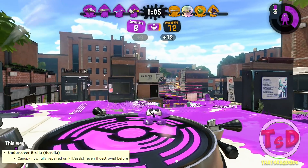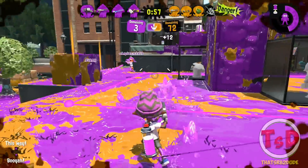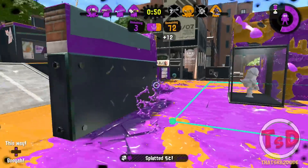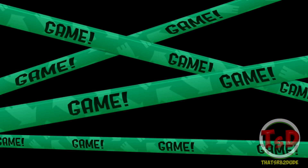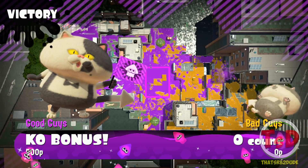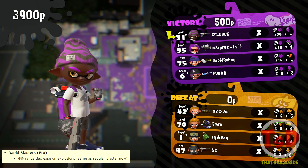Really interesting buff for the Undercover Brella: if you get a kill or an assist while your brella shield has been destroyed, it immediately recovers your brella shield. I really like this buff because it makes the Undercover Brella more usable. There are times where you use the shield on one guy, it gets instantly destroyed, and then you're up against another guy with nothing. Now this buff allows the Undercover Brella to play a little more aggressively.